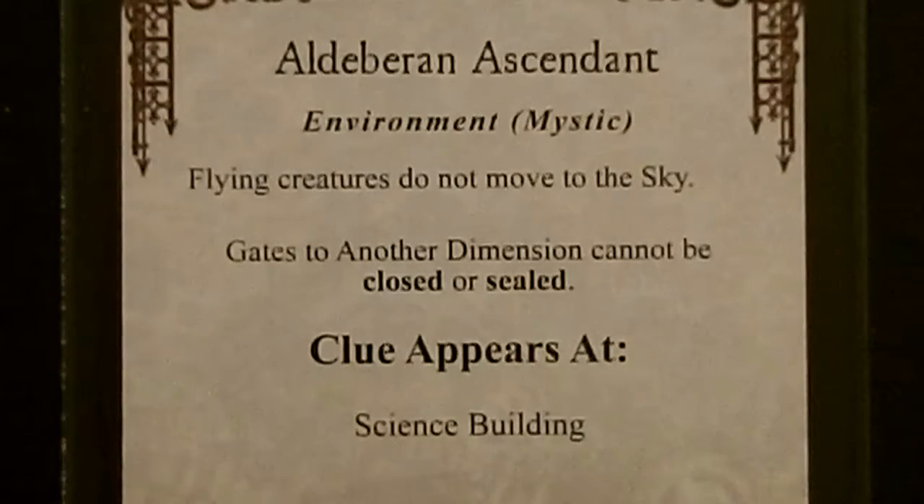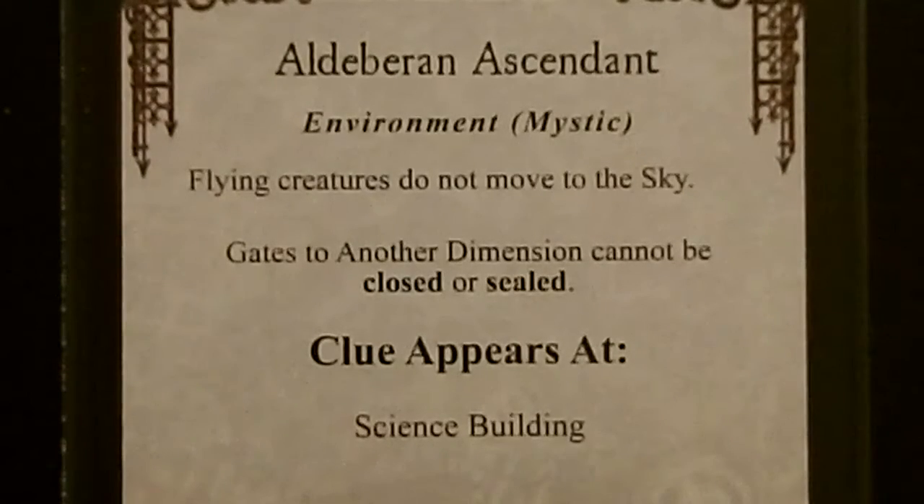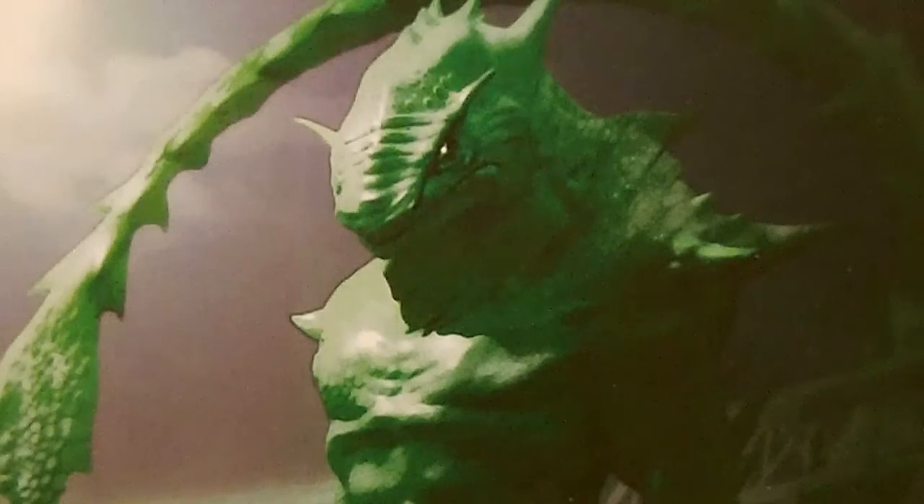For the text of our mythos card, it is an environment card so it will stay in play — Aldebaran Ascendant. Flying creatures do not move to the sky. Gates to Another Dimension cannot be closed or sealed. That ends our setup for our first game using the King in Yellow expansion. This is Mythos Gamer, thanks for watching.